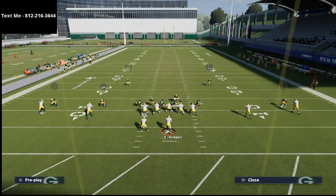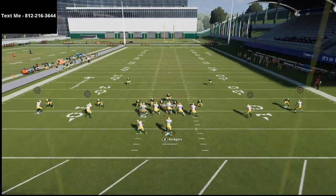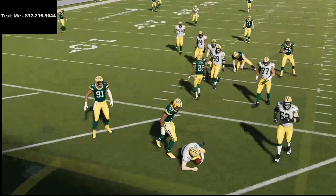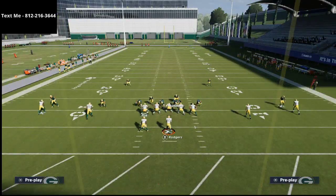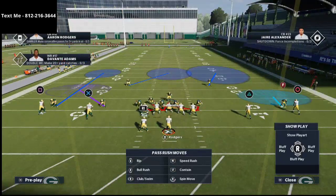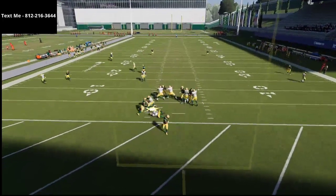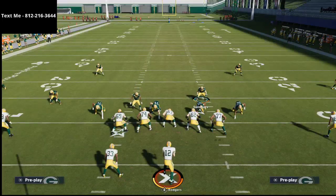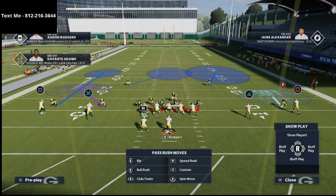The text message membership is 100% free and we have weekly tip breakdowns that come out every single week covering everything from run defense to pass defense to offensive and defensive schemes. They're typically 30 to 60 minute videos that are really in-depth breakdowns. To join, just pull out your phone and text 812-216-3644. Just say 'Hey Cody, my name is so-and-so and I want to sign up for your text message membership' and we'll get you signed up.